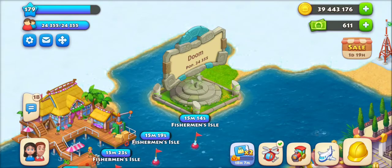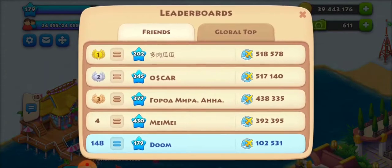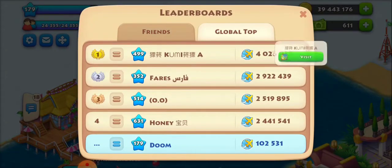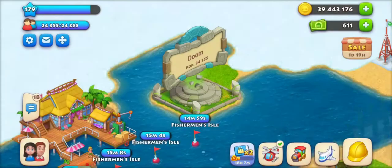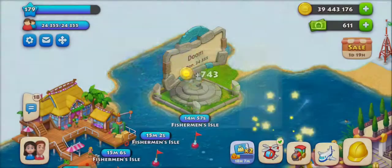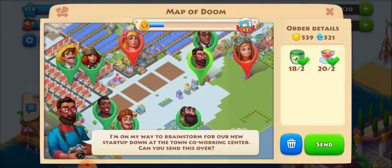So if you go into Global, then go to Leaders, then Global Top, and tap on any of the top ten players, then go back home again — now when you go to send a helicopter you don't have to wait anymore. So then I go back into the city and I can keep sending them fast.